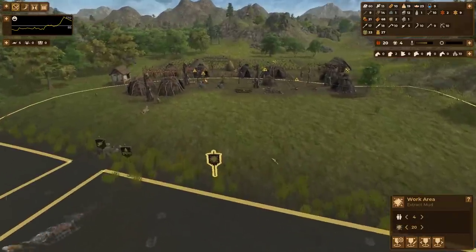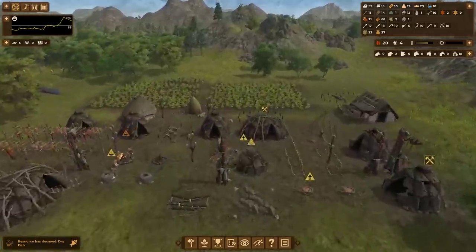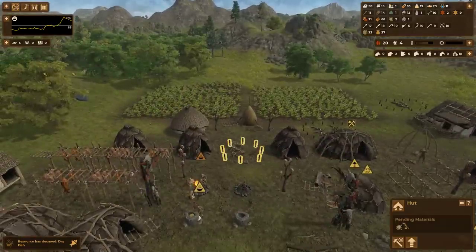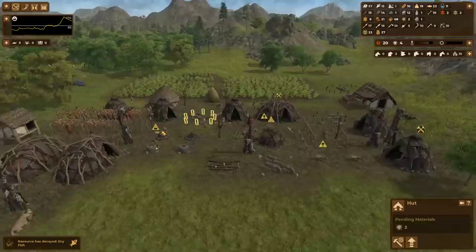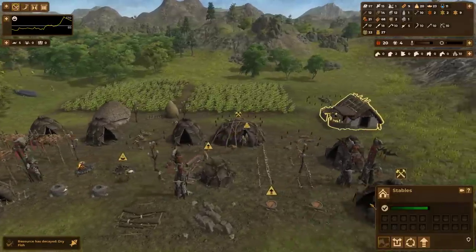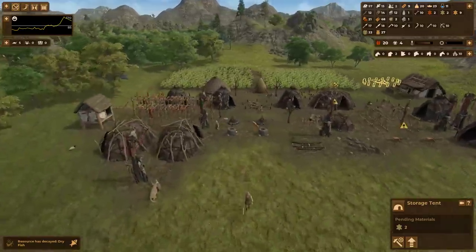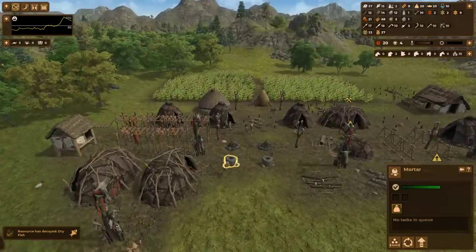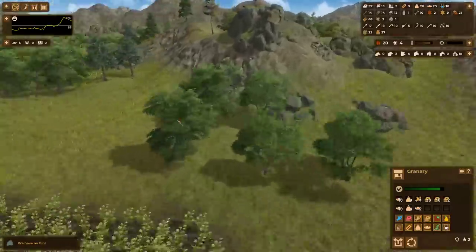I'm going to increase the amount of people that are getting mud because mud is becoming a bottleneck. This hut is pending mud, and a lot of these buildings — these stables and the like — will all be bottlenecked by mud. We also apparently have no flint — that is a problem I can solve. If you ever have a lack of a specific material, there's a nice surplus of flint right here.